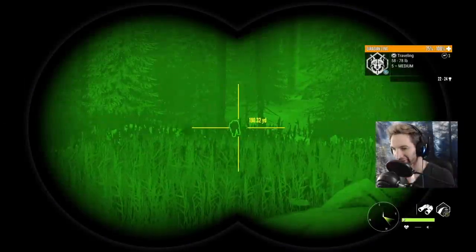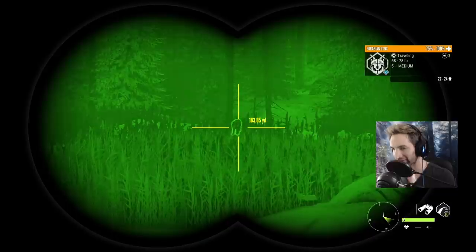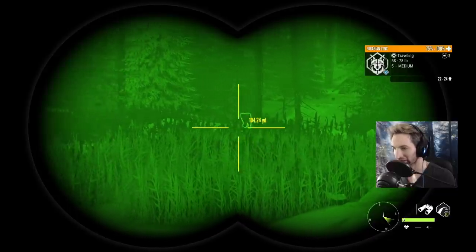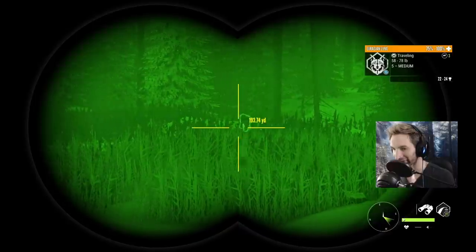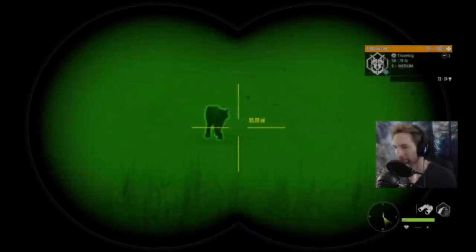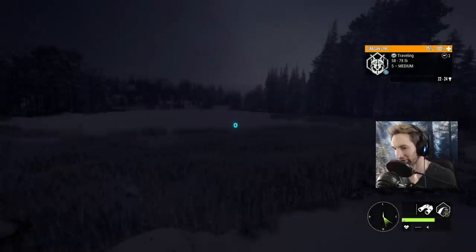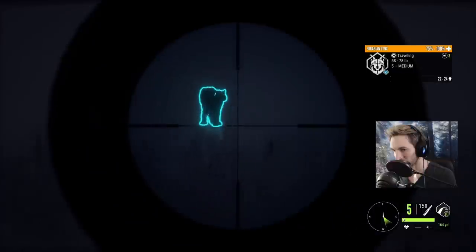We finally got eyes on our first male lynx. It's not a giant but it potentially could make gold as well — it's a pretty decent size weight. It's our first male so I'm pretty excited. We're gonna get ready on this lynx here, he's about 80 yards out coming right towards us. Let's get gold for this one.